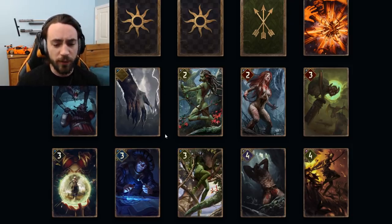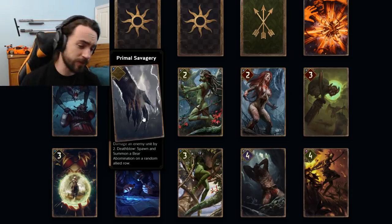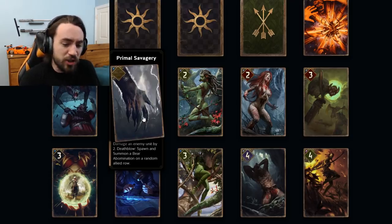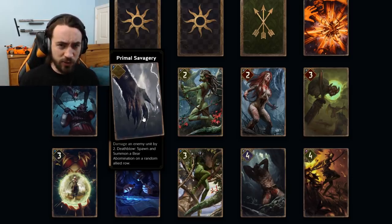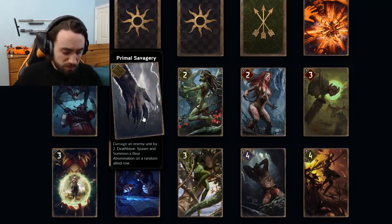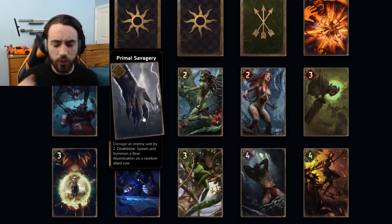Starting off, we're going to start with the SK one, Primal Savagery. This card is five provisions — damage an enemy unit by two, death blow: spawn and summon a bear abomination on a random allied row. So essentially, you want to kill a unit that has two strength or fewer and you spawn a five. Five provisions, so your ceiling is seven points and your floor is two.